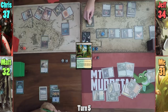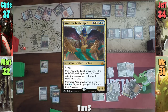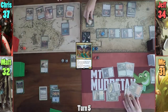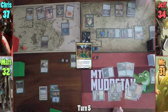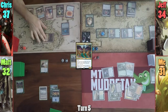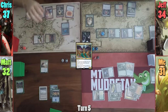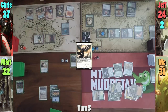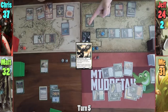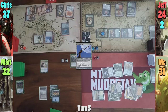Jeff gets another token on Matt's upkeep, and Matt draws for turn, but has no land to play and discards Azor the Lawbringer as he passes to Chris. We see another Saproling from Jeff on Chris's upkeep, and Chris heads straight to combat, swinging Kalia at Jeff. With Kalia's on-attack trigger, Chris drops Avacyn, Angel of Hope. Jeff takes ten, and Chris plays a Mountain and casts Umezawa's Jitte before passing to Jeff.